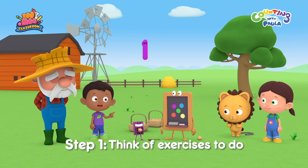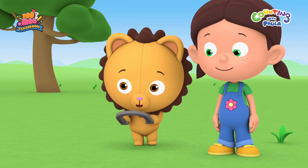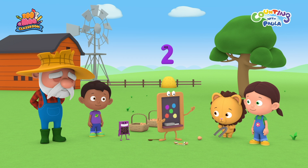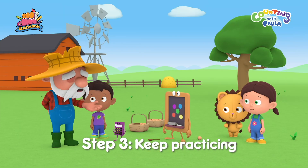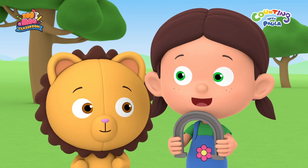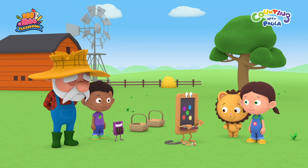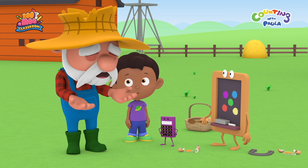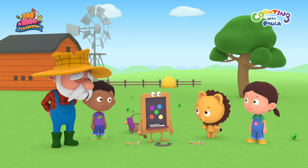Step one: think of exercises to do. Something like catch? Maybe we can start with something bigger, like this horseshoe. Step two: practice. That was a close one, Chalky. Don't give up, Chalky. Step three: keep practicing. If you do something over and over again, you will start to get better at it. So just practicing once is not enough. Come on, Chalky. Let's try this again. That's it! Hurray! Why doesn't Chalky improve right away? Practice takes time. You just need to be patient, and slowly you will get better. Don't worry, Chalky. I'm sure you'll see the difference soon if you just keep practicing.